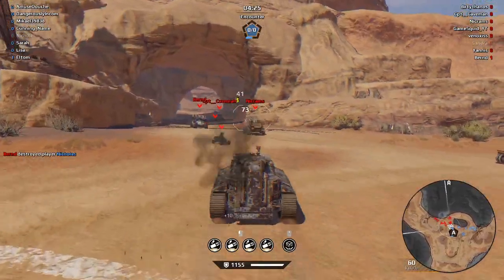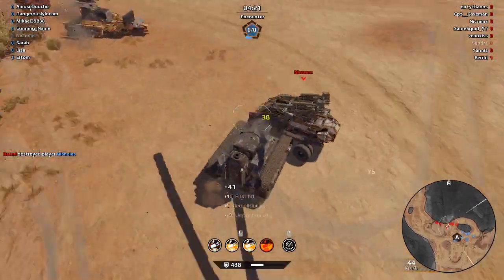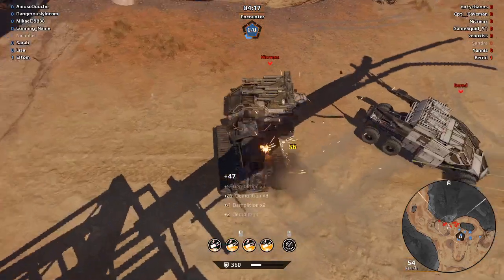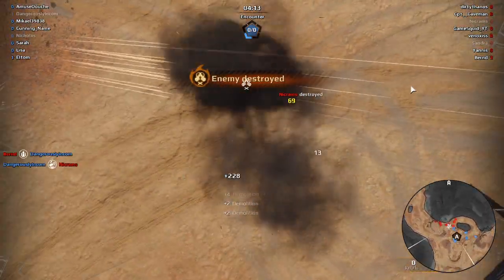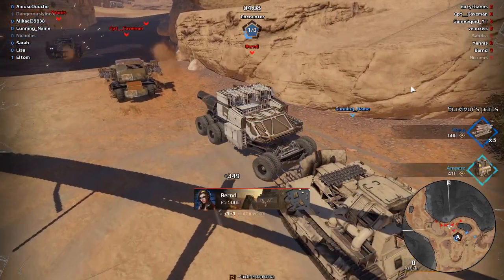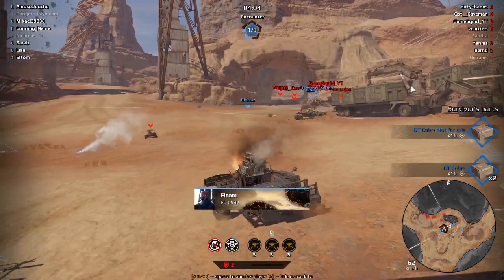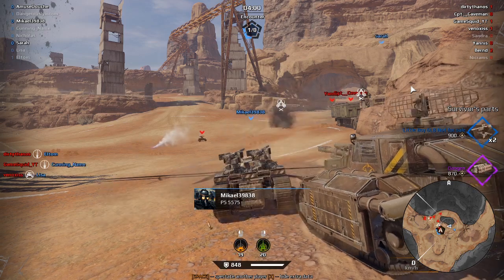Upgraded Parts — a Crossout video by Dangerously Incompetent. When you get destroyed in battle, you get to ride along with the enemy who destroyed you for a few seconds, and you can see their survivor's parts, which are the weapon and the other part with the highest power scores on their build. And if they've got a little asterisk in the bottom corner, that means that part is upgraded.